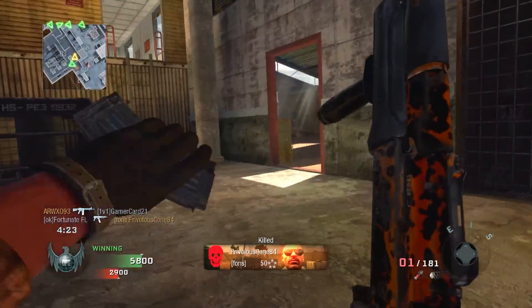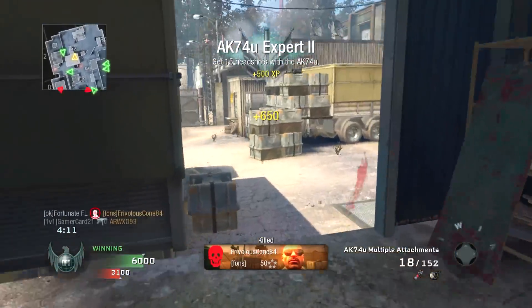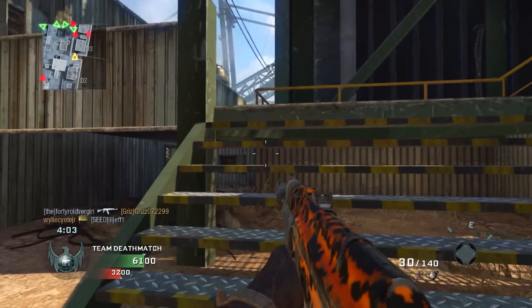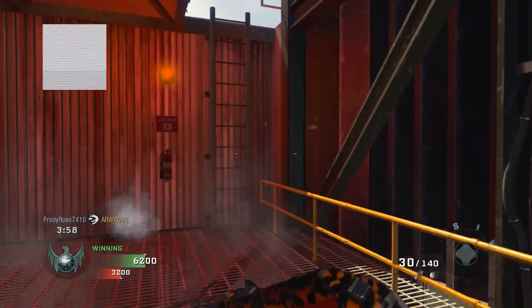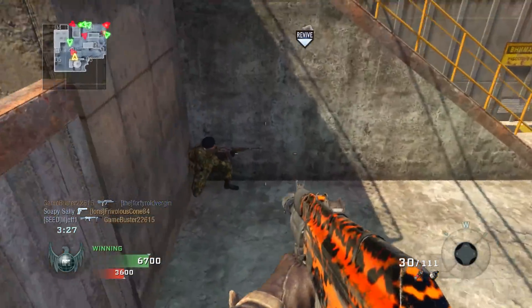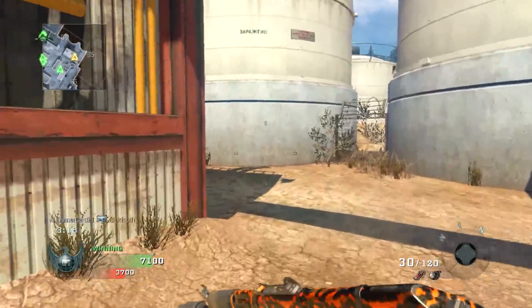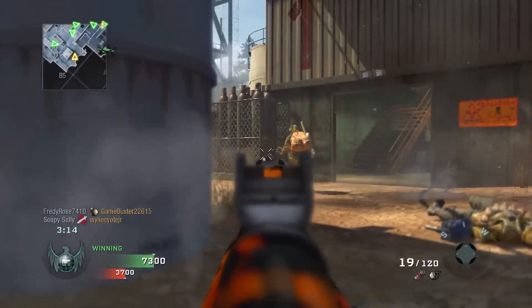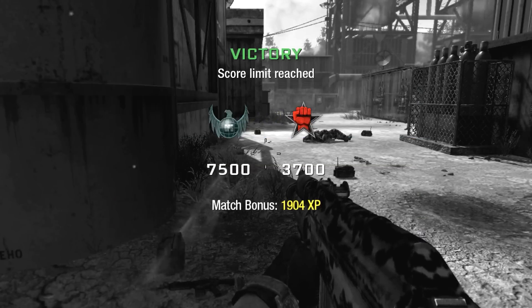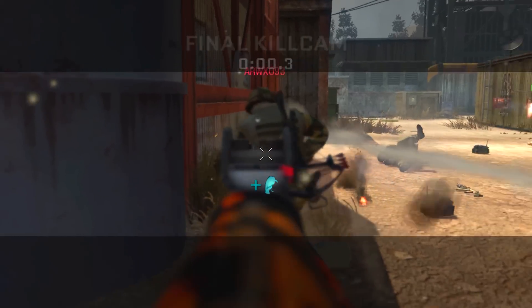Run into the claymore, come on. I feel like I just sprayed so hard and barely got the kill. Dolphin dive — nice, Blackbird, let's go! I think I have Dogs on so it'd be nice to get those. They called in a counter UAV right when I got the Blackbird up. One more for Dogs — of course it's right towards the end of the game. I won't even get to call them in, but 22 and 3 with a 7.3 KD — first game back on Black Ops 1 on Xbox after playing on PC for a while. I'll gladly take that. I'm just happy to find a game.